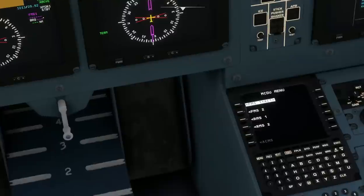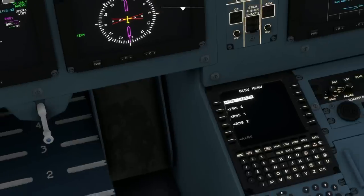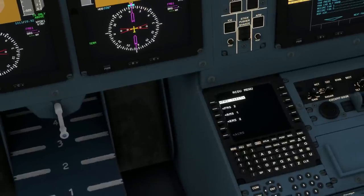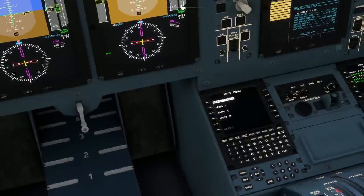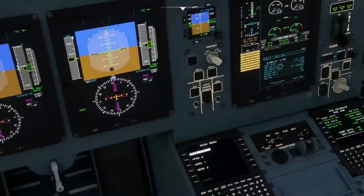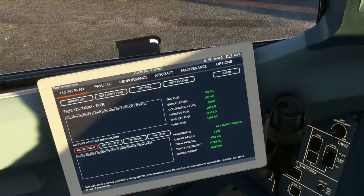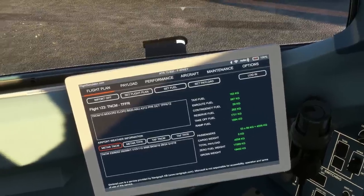Using the Set Flight Plan button should bring everything straight into the MCDU so we don't have to type it in manually. Whether this is realistic for ATRs I'm not sure — if anyone knows whether it is realistic to get an ACARS uplink with your flight plan and all the details, please do leave a comment. Some airlines might do it, some probably don't — it's more common in larger airliners like the A320 and 737. Uplinking from Simbrief at the touch of a button is obviously a great time saver, though how realistic it is I'm not entirely sure. Now the aircraft is powered up, let's hit the Set Flight Plan button.